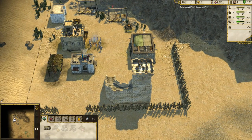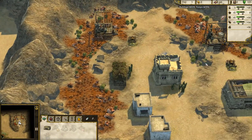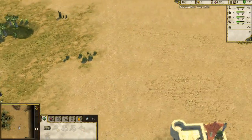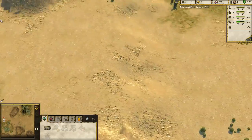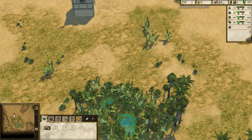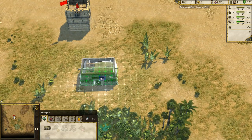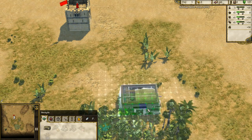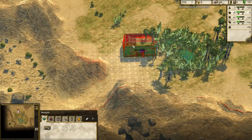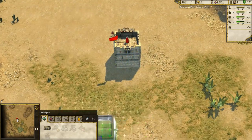We've got an estate up here which is capturable, then the Slave King over here, then another estate, and down here is Saladin with loads of stuff — stone, big oasis and all the rest of it. How are we going to do this? Because we've got such a big oasis, I'm going to do a massive bread economy. I've wanted to do that for a while. Let's do it.